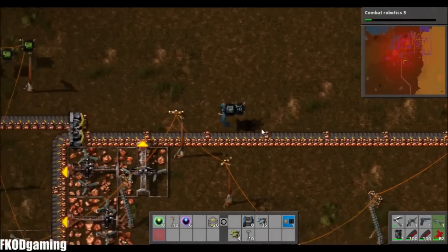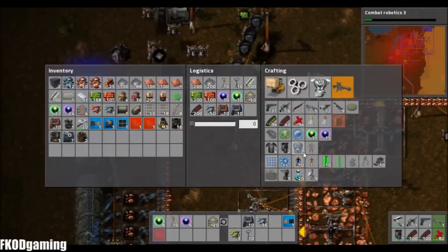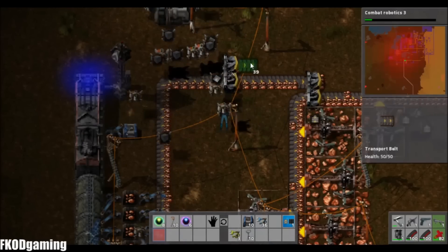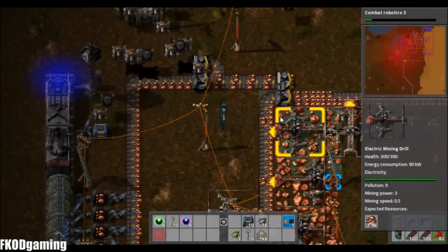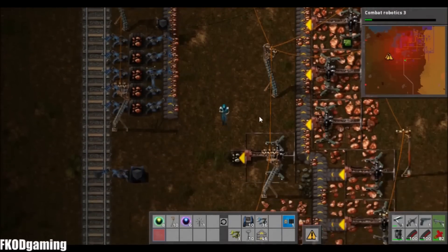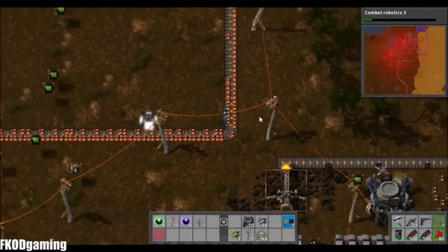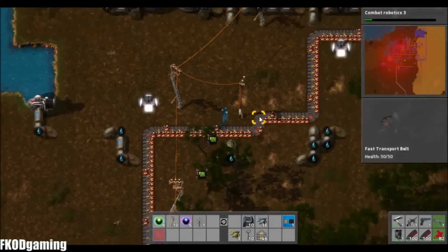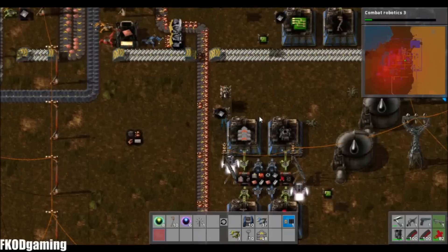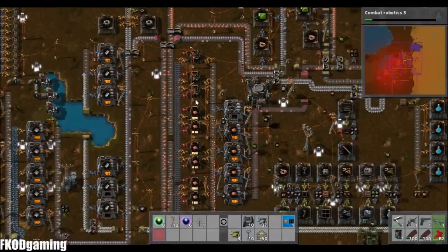That's going to have a tremendous effect on our copper. Let's make it pretty — do something like that. That way, these will have a chance to actually run at some point. We're just going to run all the way up here and hopefully help out our copper production. In theory. Look at that — it's already getting a lot more full than it was before.